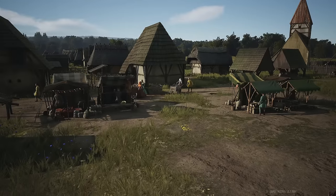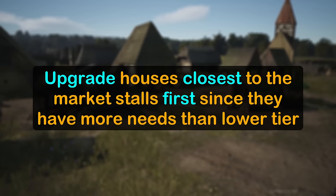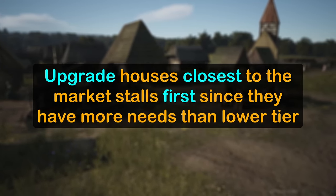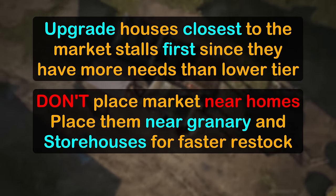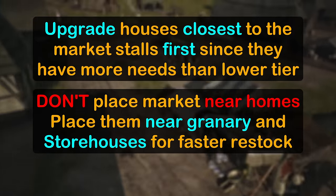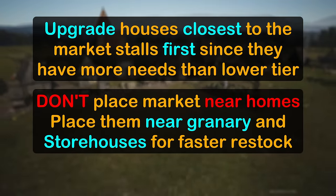There's a lot to unpack here, so let's go over the most important takeaways. You should upgrade the houses that are closest to the markets to ensure their needs are met first before the needs of the lower tier houses. You don't have to put marketplaces near houses. Instead, place them as close to your granary and whichever storehouse is holding firewood and clothing. The closer the storehouses are to your market, the better chance of keeping 100% stock they'll have, which keeps people happier.